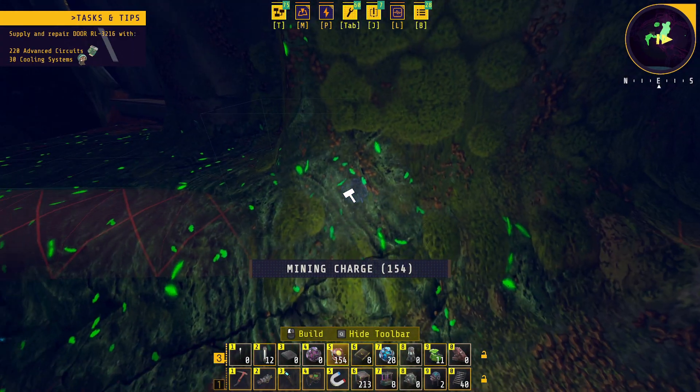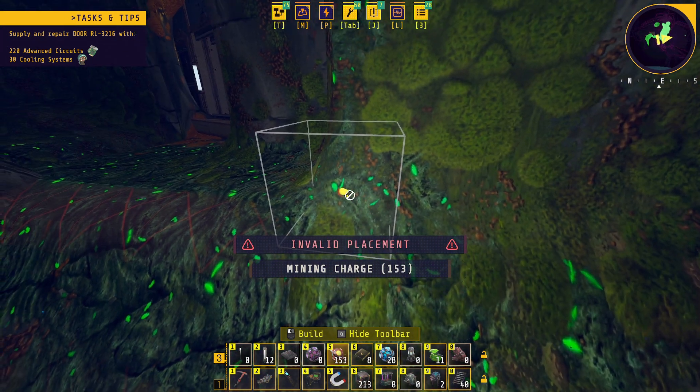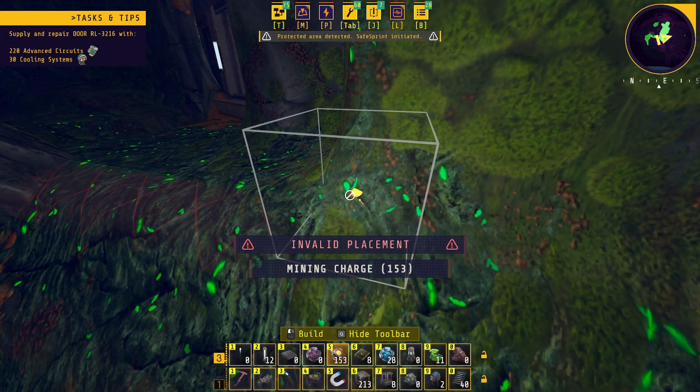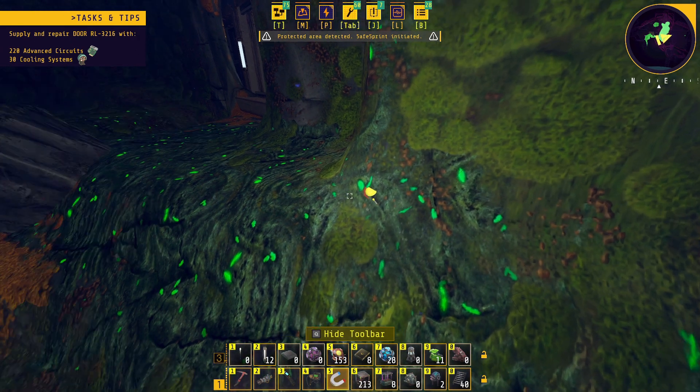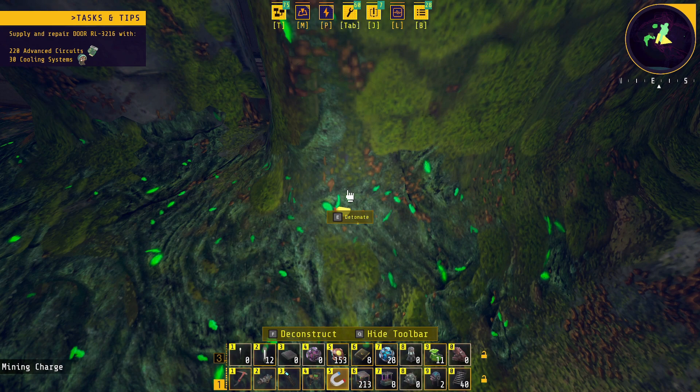Anyway, you find the spot with the green bits and put down your charge, then you have to activate it. It can be a little tricky to find — there it is — detonate.